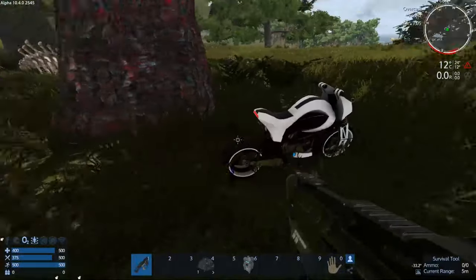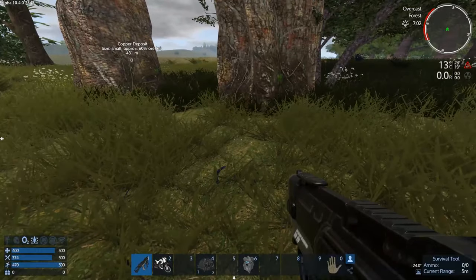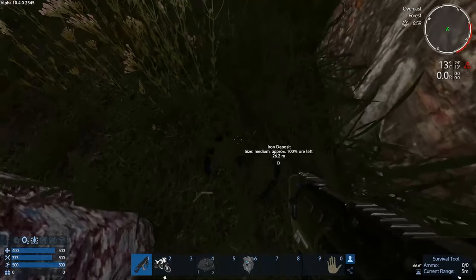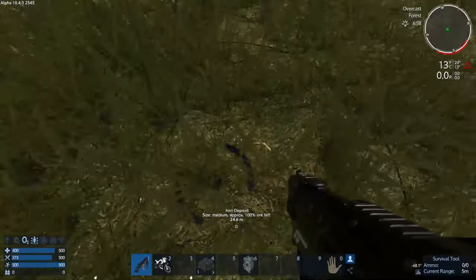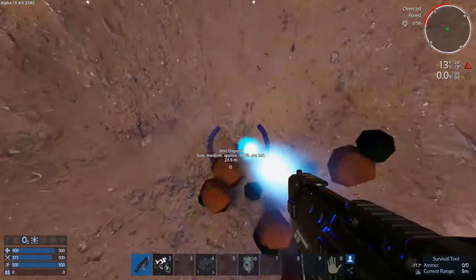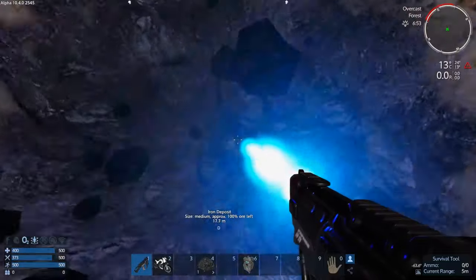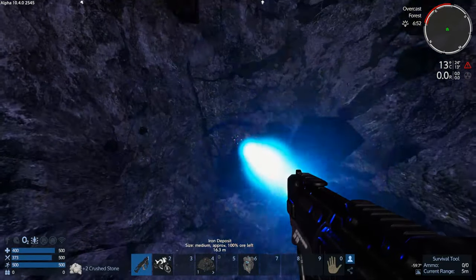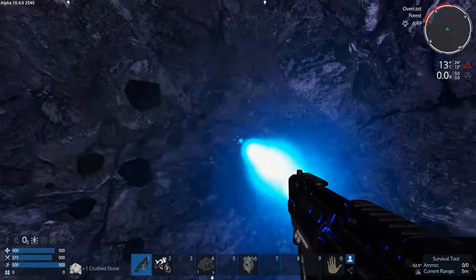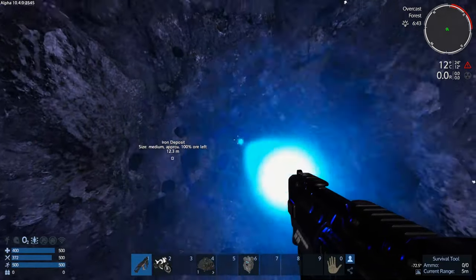Alright, just like before — get on top of the iron deposit. Stand on top of it and try to get as close to the middle as you can. You're going to dig down just like before. You're going to want to get 200 iron ore. Sometimes it can be hard to get to — sometimes it's deep down there. Like in this case, the iron is deep down there.